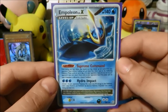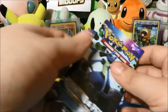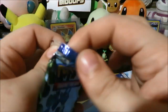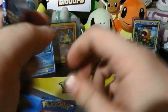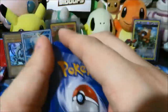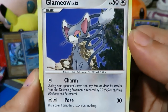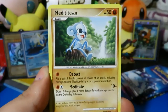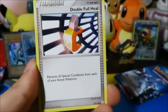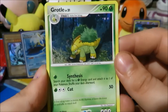We got Staravia in a flock right there, we got Professor Rowan — and there it is in reverse form, so that is pretty cool. The rare is — oh baby! Just talking about these packs possibly delivering — clearly that's not the case because there is an Empoleon Level X! Absolutely beautiful card. It's not the Torterra Level X we were looking for, but Bidoof blessed these packs — there is the Empoleon Level X, one of three from this set. Very very cool pull.